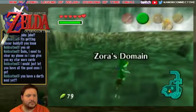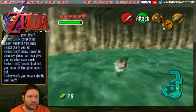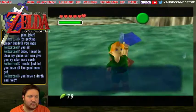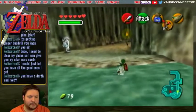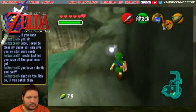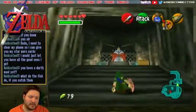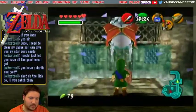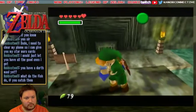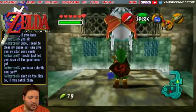Alright, let's go back to Jabu here and figure out what's going on. Oh, there's fish right here — I didn't need to go catch him. I think I go show him the fish, right? I'm supposed to show Jabu the fish. I need the fish so I can put it in front of Jabu because then he opens up his mouth and I can go in.